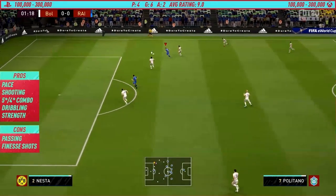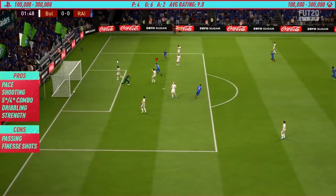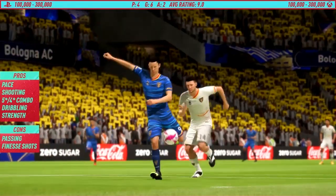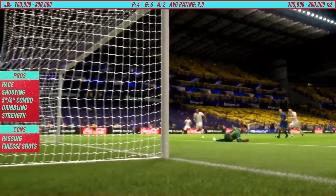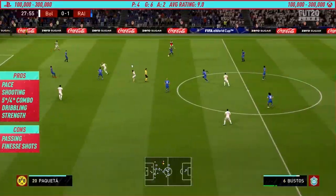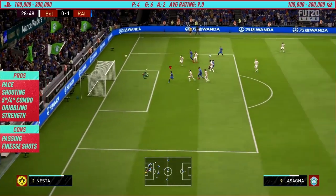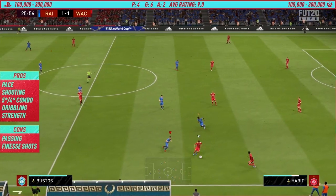Here he gets the ball, takes a really nice touch, and what a finish. Now let's get into the pros of this card. Pace is something you really need in this game — it's really important for your striker to be at least a bit agile, which I found quite a bit with this card. I play him next to wingers and he still feels really fast compared to them. You can see how easily he took on one of those defenders because of his speed.